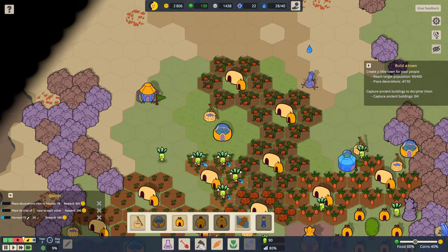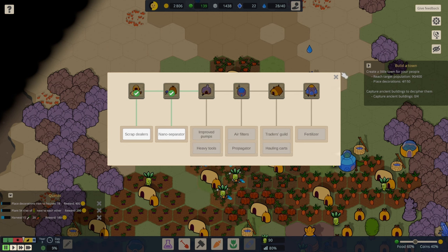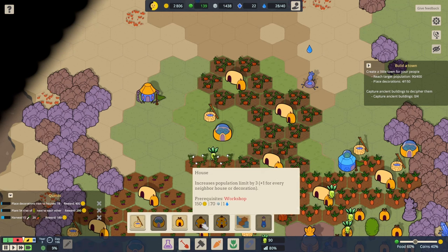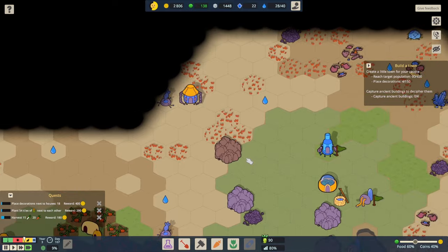Nano separators: one worker is enough to clear a nano bug infested hex. I assume we don't have to actually build the technician's cottage as a physical thing — we've just kind of got one. I think the workshop is the next big thing. That's 35 crystal things. Have we got enough? We need to go grab some more crystals.